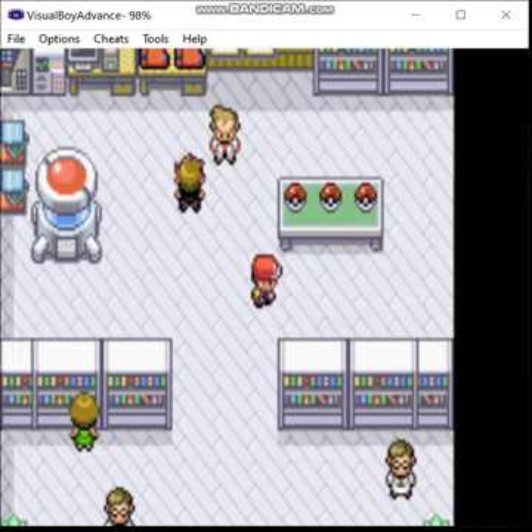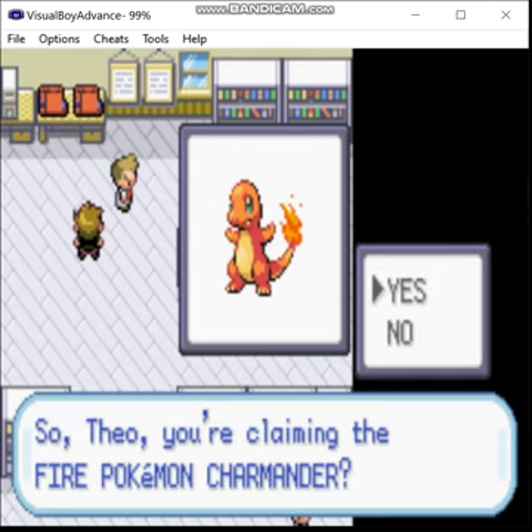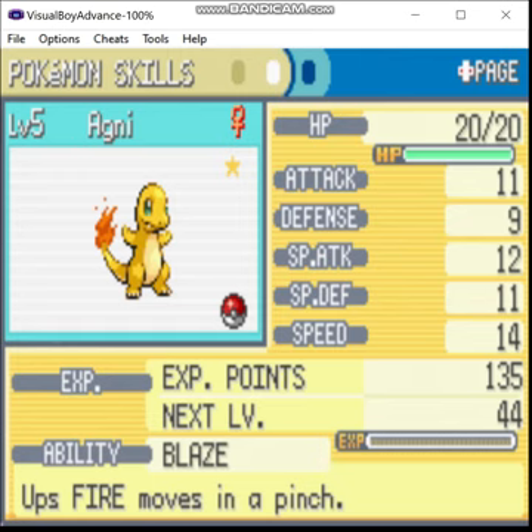Of course, we are going to want a Charmander, so I'm going to need to reset until I get a shiny. This may take a while. Okay, after enough resets, we finally get this. Say hello to Agni, the shiny female Charmander. She has a hasty nature, and let me take a look at the stats. She's either got perfect IVs, or damn close to it. Oh yeah, I like this. We can make this work.